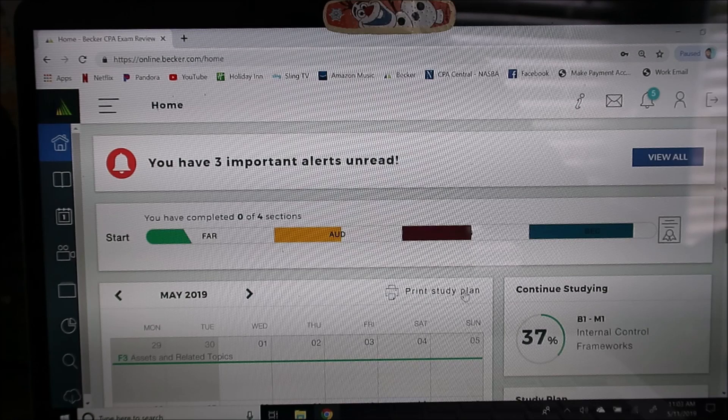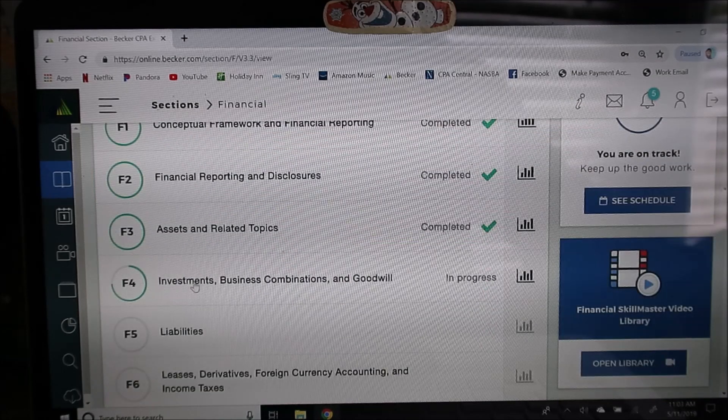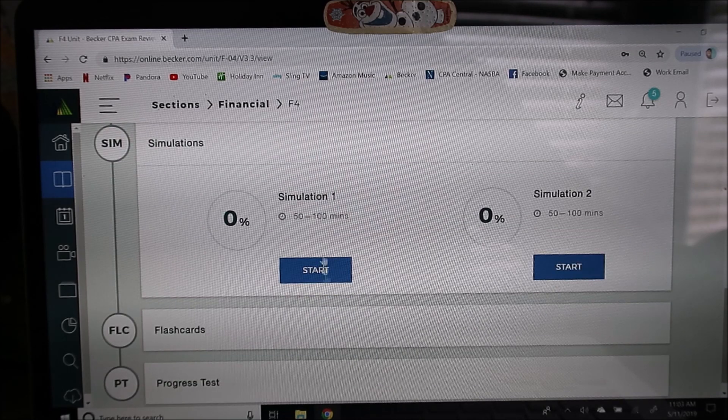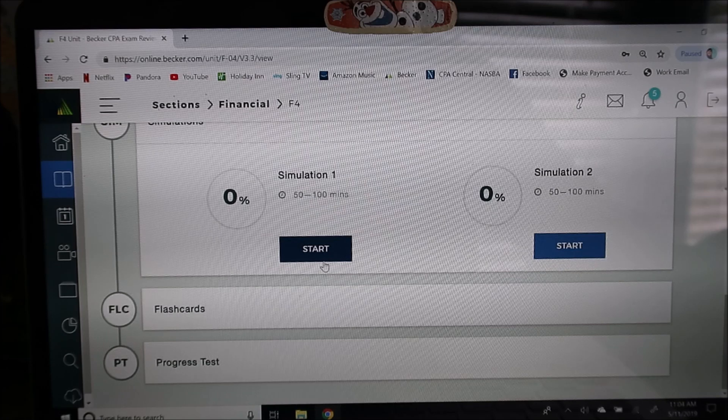Here's my dashboard, my home screen. We are looking for these simulations, which are going to suck because they're going to be on consolidations. There's two of them, 50 to 100 minutes. Those usually mean they don't take as long.